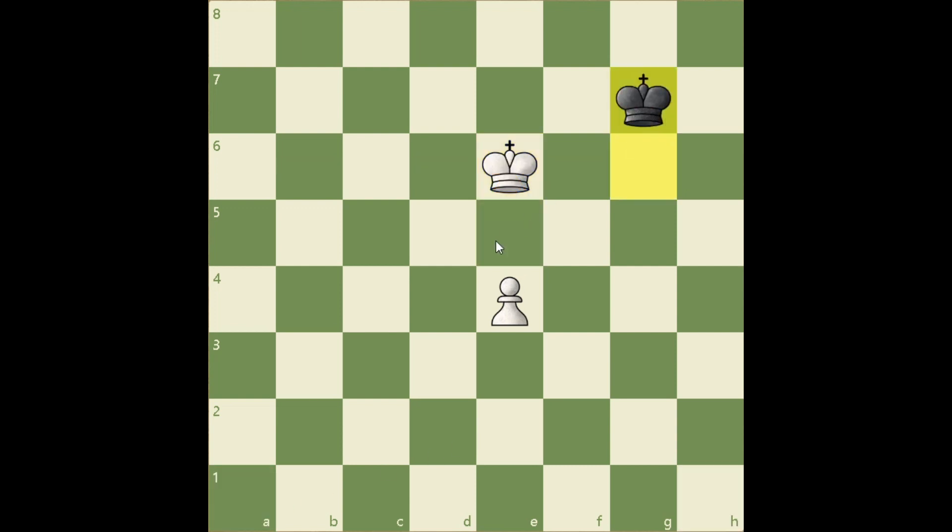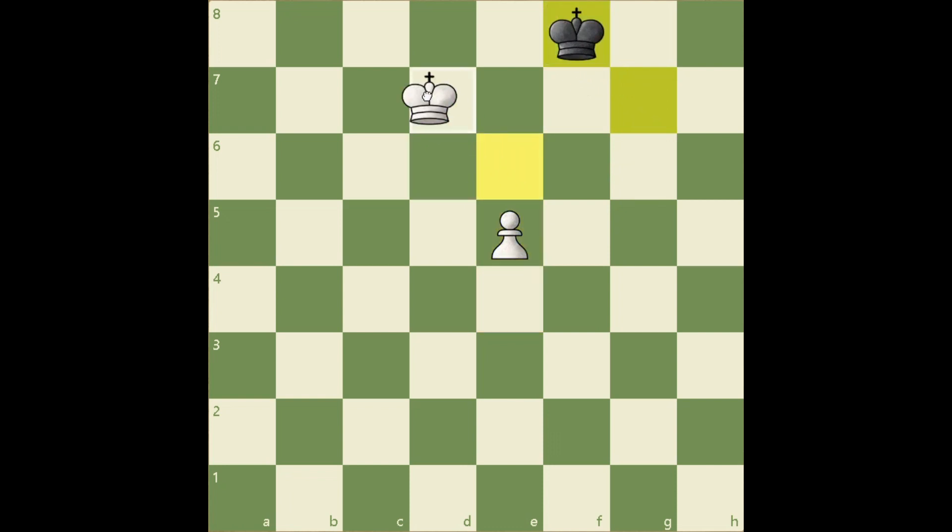So Kg7, we push our pawn. Kf8, and now Kd7, controlling the queening square, and the pawn is unstoppable.